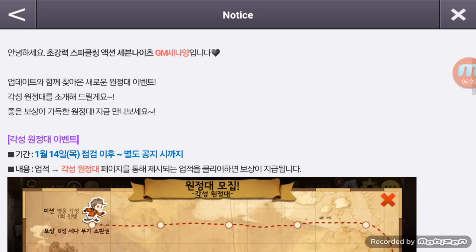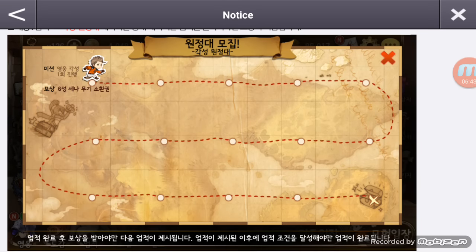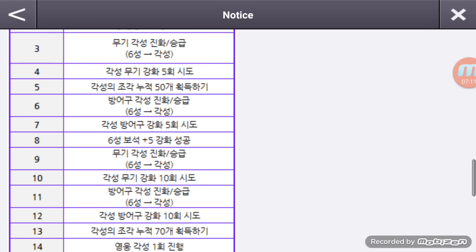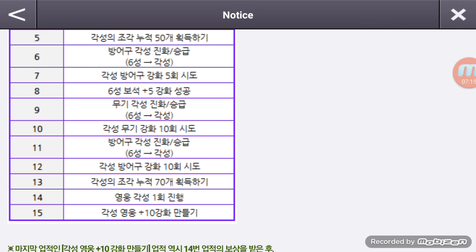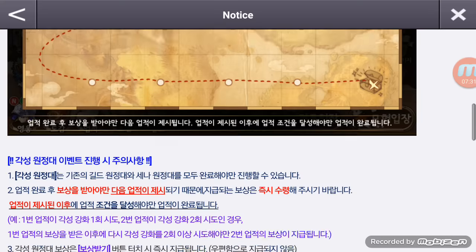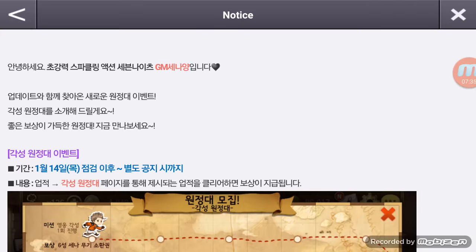Another thing they added is a reward system just for Awakened characters. The first milestone is: once you awaken a character, you get a six-star seven-nine weapon — which is really great. The second milestone involves plussing them up twice to get different rewards. The last milestone is making an Awakened hero plus 10. There are also rewards in between, and I'm assuming those are pretty good too, so make sure you go and collect those rewards.